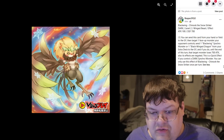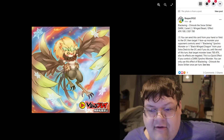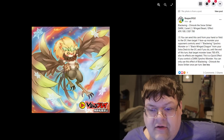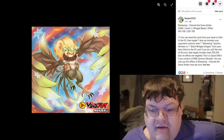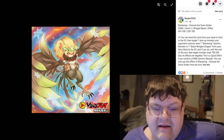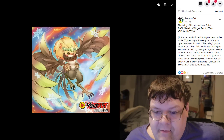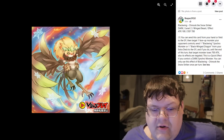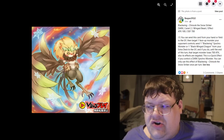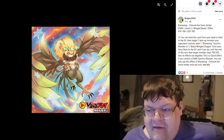Next up is Shinkook the Snow Striker, a level 2 with 100 attack and 700 defense. You can send this card from your hand or field to the graveyard, then target one face-up monster your opponent controls, send a Blackwing Synchro monster or Blackwing Dragon from your extra deck to the graveyard, and until end of turn the targeted monster loses 700 attack and its effects are negated. This is a quick effect if you control a dark Synchro monster. It's pretty solid and actually a pretty cool hand trap.